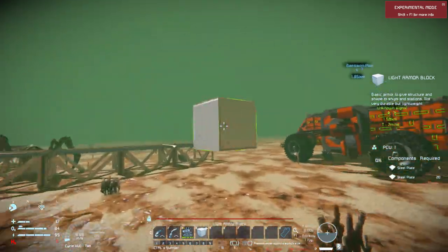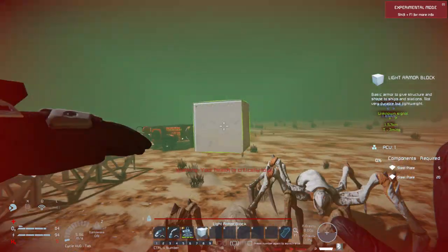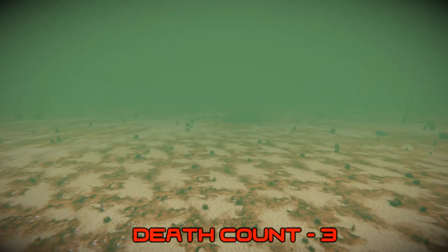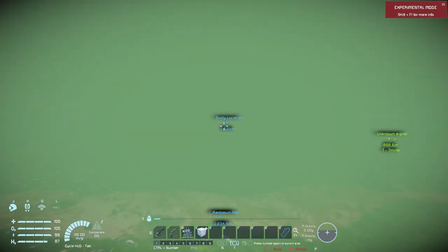Oh, there's a spider here. Please do not kill me — that would be very kind of you. The turrets are useless. Well, we had a little incident there, but we're completely fine. We have just enough hydrogen to get over here. That wasn't really a show of power against those spiders. I think we're going to need more of these gatling turrets and more ammunition.